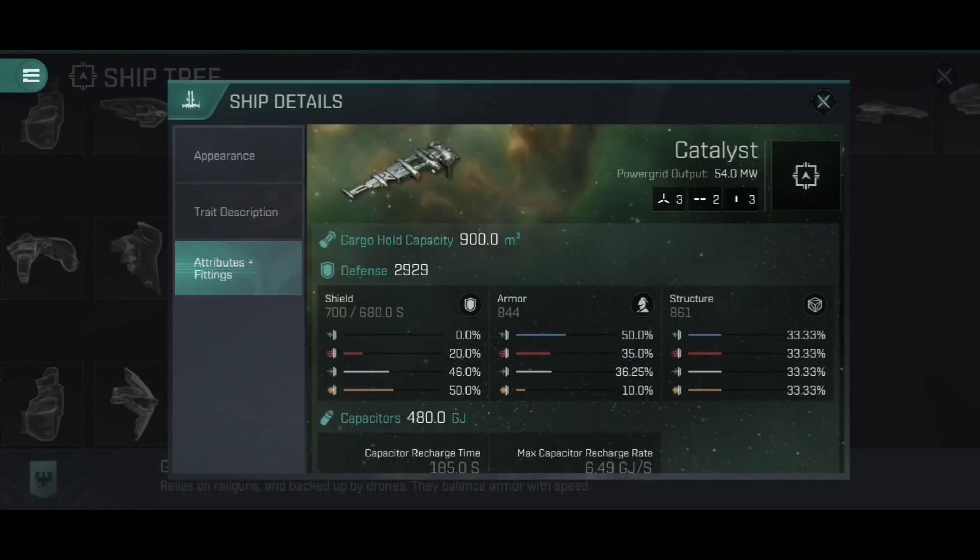Let's talk about attributes and fittings. The Catalyst, being a Tech 3 Destroyer, has three high slots where you're putting your turrets — these are designed around railguns. You've got two mid slots for things like tackle and e-war, and three low slots which give decent variety between tanking modules, weapon upgrade modules, and propulsion units.